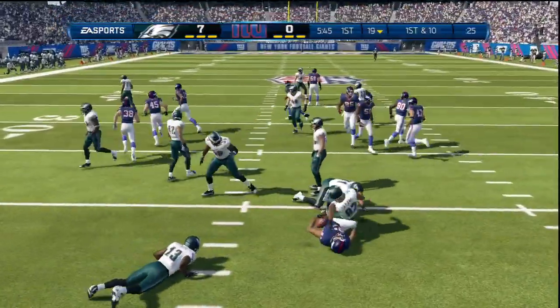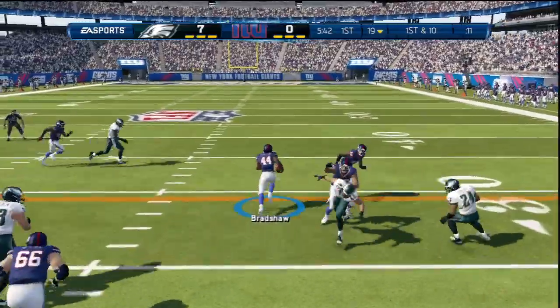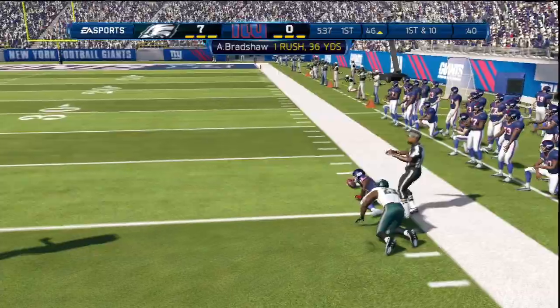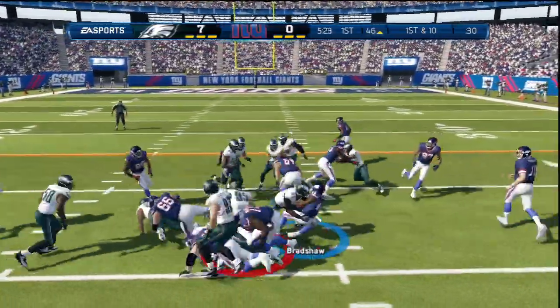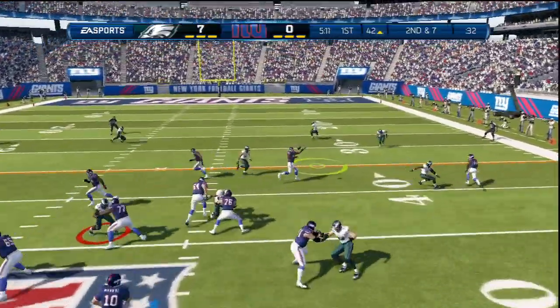That way your opponent never knows what you're going to deliver — they don't know if you're going to run, pass, or play action. I've got to make sure I find multiple plays I like out of one formation. Somebody suggested the Broncos playbook, that they have a really good playbook from like the I-Pro form or something like that — I'm going to check that out. But you can see we're down 7-0; he scored off of one play-action pass touchdown.